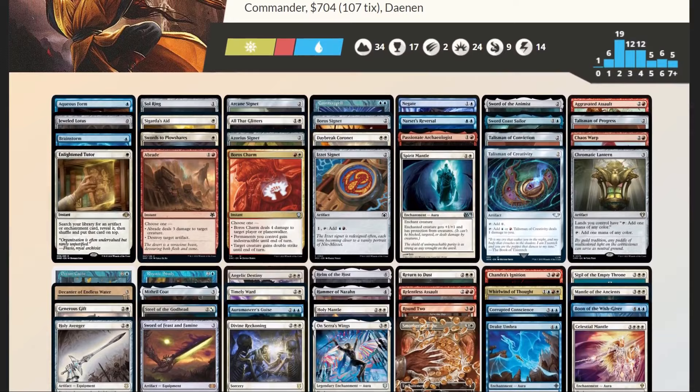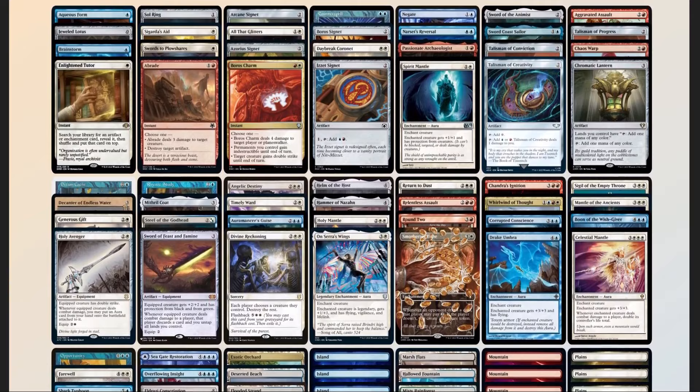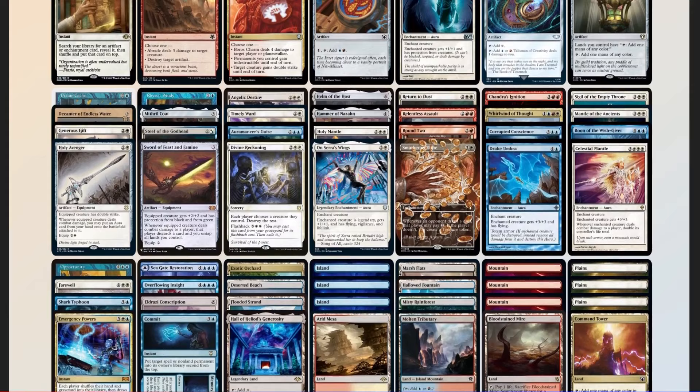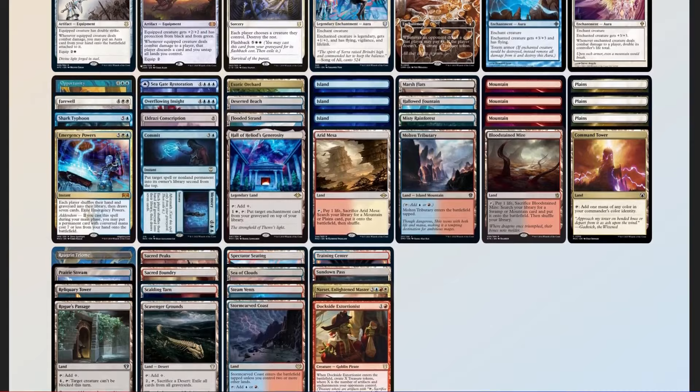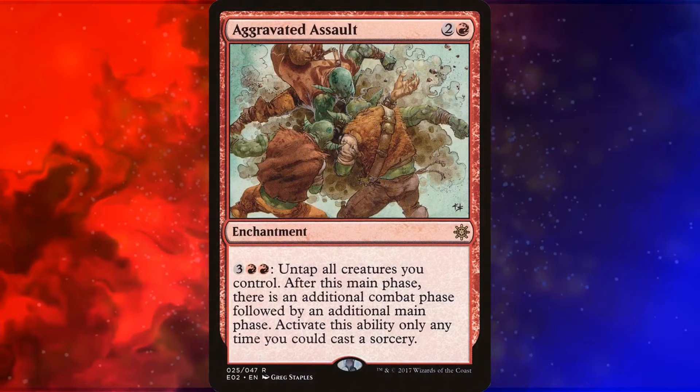Now comparing our decklist to our checklist: 50 mana sources split between 34 lands, 14 pieces of ramp, 1 MDFC, and our commander; 10 pieces of card advantage; 11 pieces of interaction; 3 board wipes; 3 pieces of graveyard hate in Scavenger Grounds, Emergency Powers, and Commit // Memory; and 1 sudden "I win" card in Aggravated Assault. Aggravated Assault isn't our only extra combat spell, but it is the best.